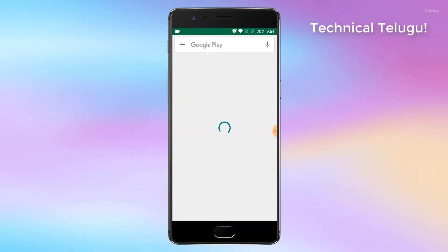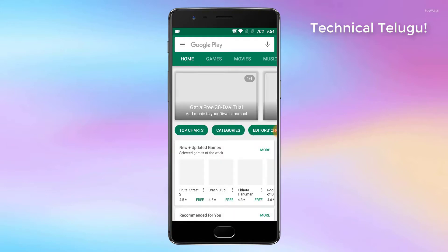Friends, in this video, I am going to make an emulator download. Here, I am going to download from the Play Store. I am going to use PPSSPP Type 2.